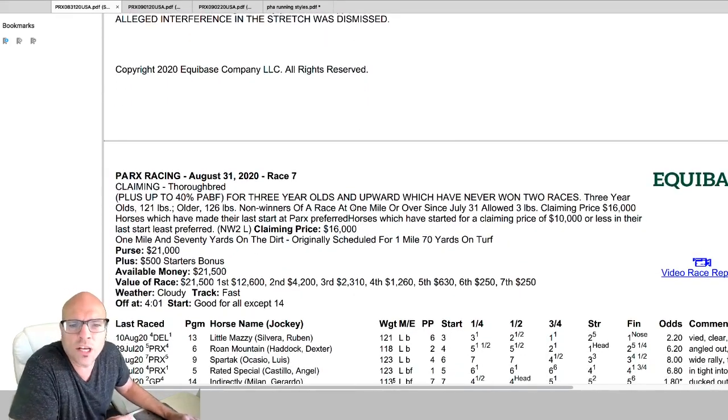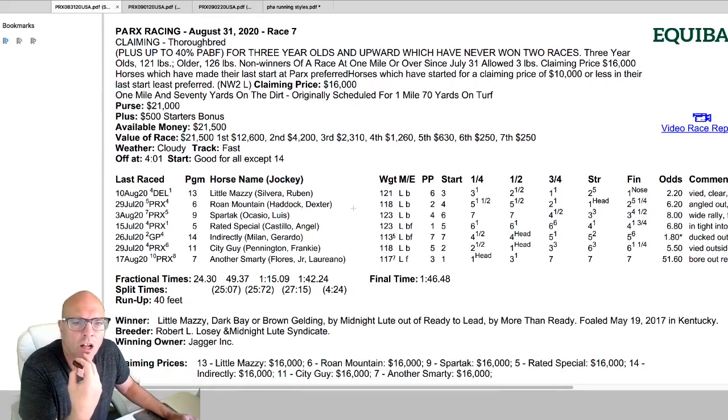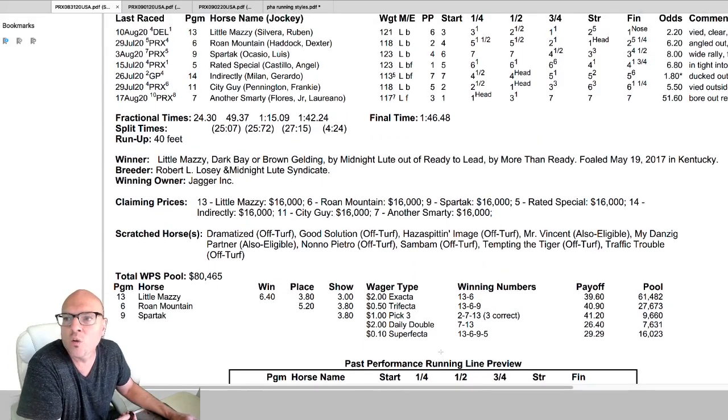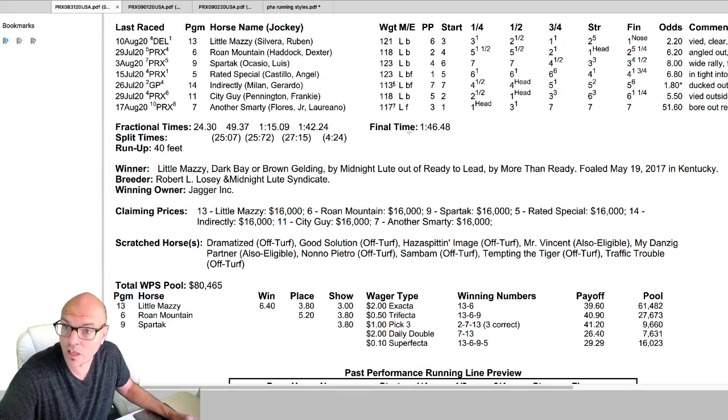The seventh race is another dirt route race — it was scheduled for the turf and taken off. The 13 horse won but he was in the six hole. Remember, I said give an edge to posts one through three over four through six — four through six is still in our range. We're looking for speed and stalkers. The three came pretty close to wiring — he was a half length behind at the first call. The two horse got second at six-to-one, so again we got another longer price horse on the inside hitting second, losing by a nose.